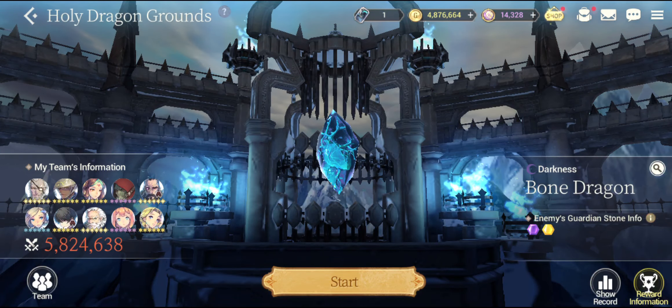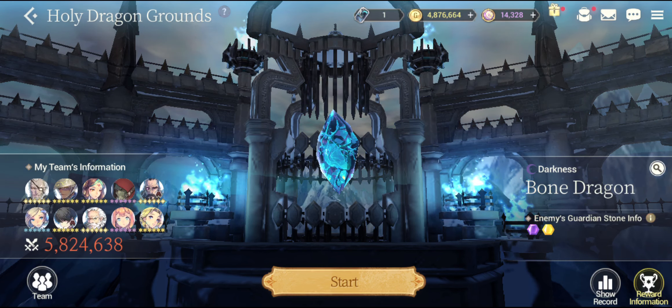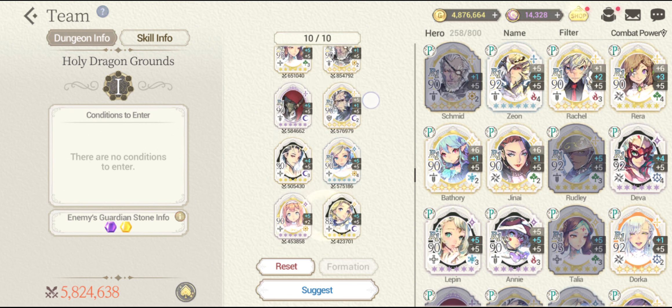Hello guys, Genos here and today in this video of XS Heroes, it's time to do the Holy Dragon run on this Monday where it's going to have the light and dark elemental guardian stones. This is gonna be the team that I'm gonna be using in order to deal a lot of damage against that dragon.